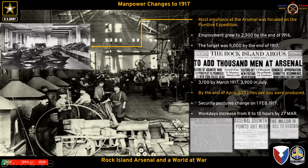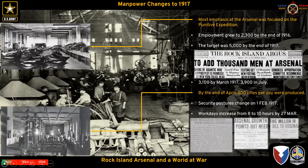Those young workers, along with skilled craftsmen and laborers, are making 200 rifles per day. Security posture changes on February 1st, after the Zimmermann Note becomes known, and work days will eventually increase from eight to ten hours by end of March.